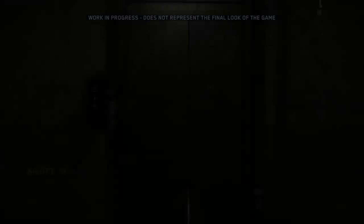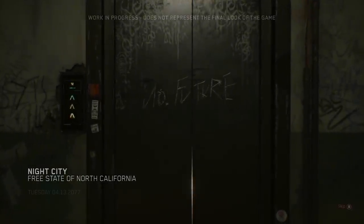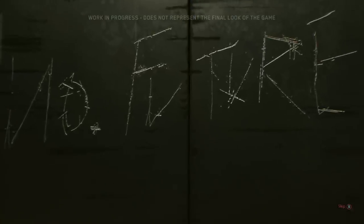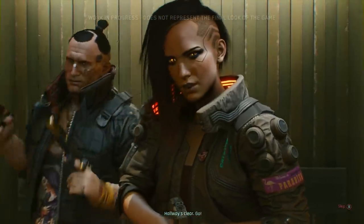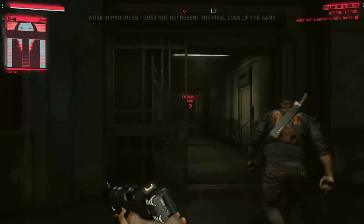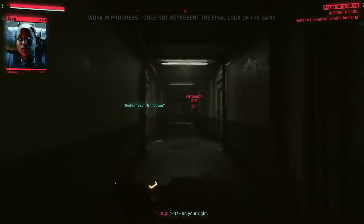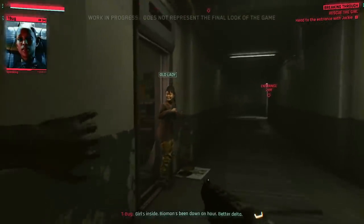This demo takes place near the beginning of the game. V and her friend Jackie, along with a netrunner named T-Bug, are hired to find and retrieve a missing person — a girl whose locator implant went dark. Cyberpunk 2077 is a first-person role-playing game. This perspective enables us to maximize your immersion.